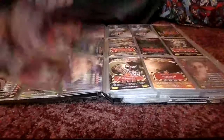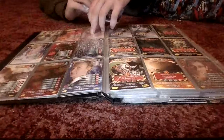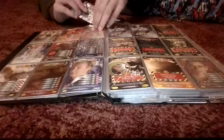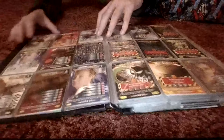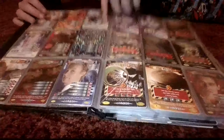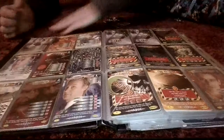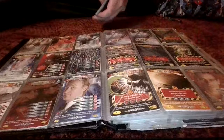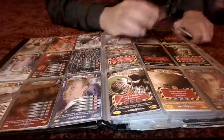So without further ado, we need 4-4-2. I'm on the wrong page, so we'll go straight here. 4-4-2 is Lazarus — a creature card. You can't see that one too well. It's right here at the top, but it's hard to see on camera.